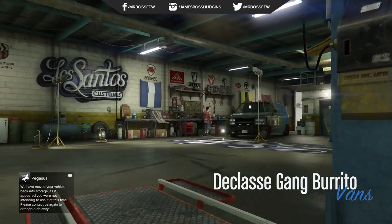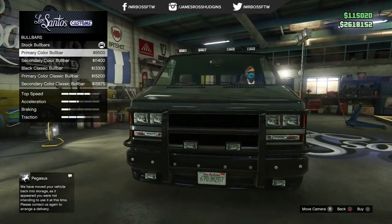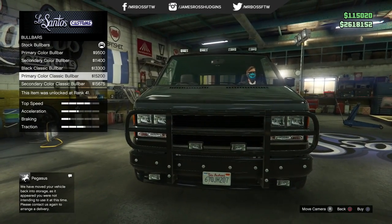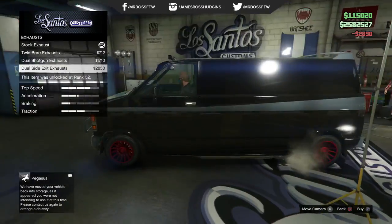That's one of the drawbacks with a lot of the heist vehicles we've seen so far — they don't have the ability to be upgraded. And as you can see, we can do so much. We can change the bumpers, the bull bars, and you can do all the standard things like armor, brakes, engine, and more. There is a ton to do.